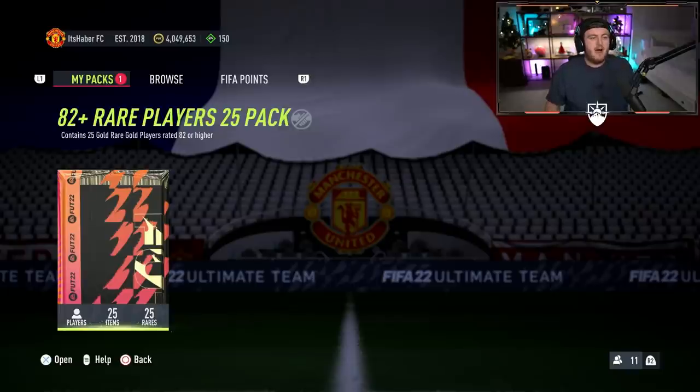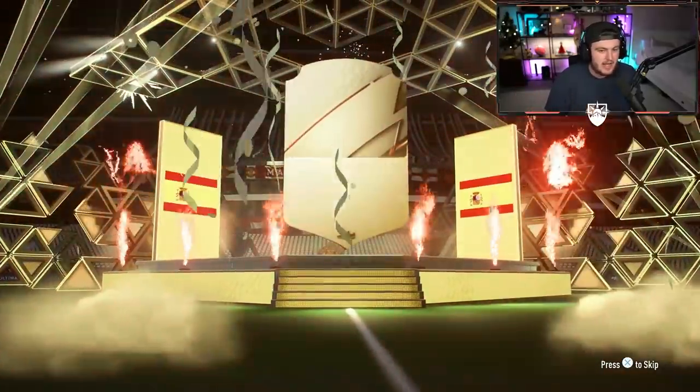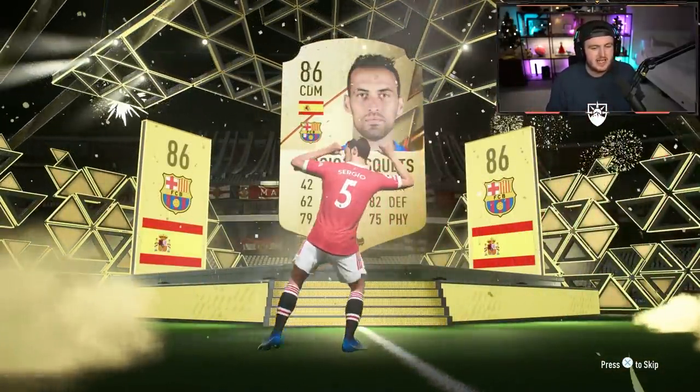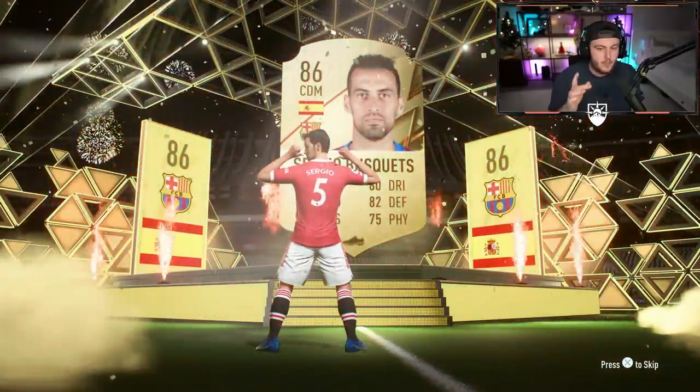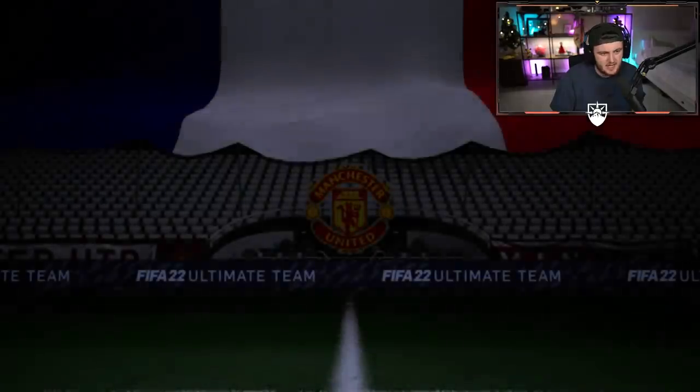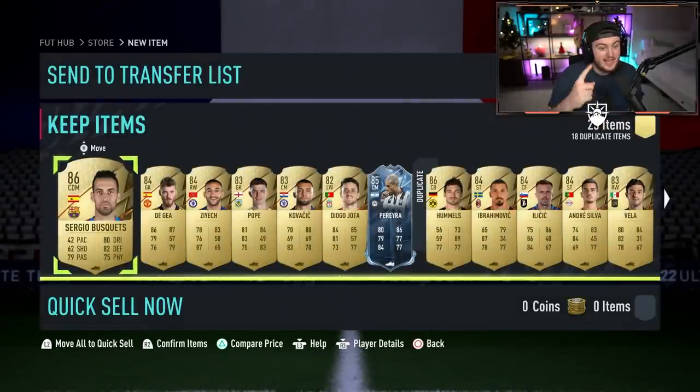In my 82 plus times 25 pack, can we get an 88 plus walkout? I would love to get an ice card as well - they pop up at the back end of the pack. It's not an 88 plus. It's going to be an 86 - Busquets. Not the end of the world because there could be an ice card in there. We did get an ice card - we got two walkouts and ice Pereira.